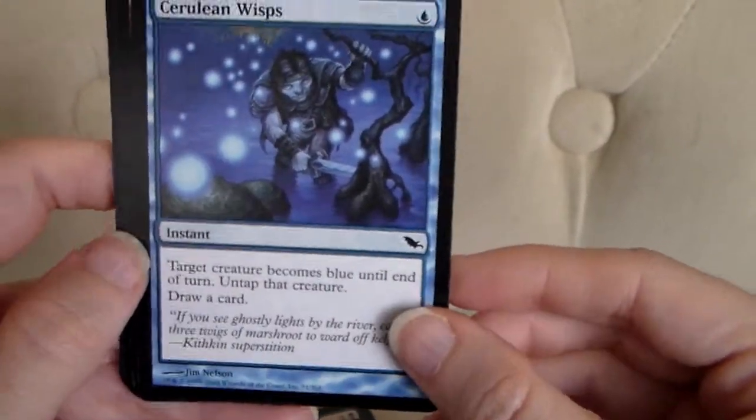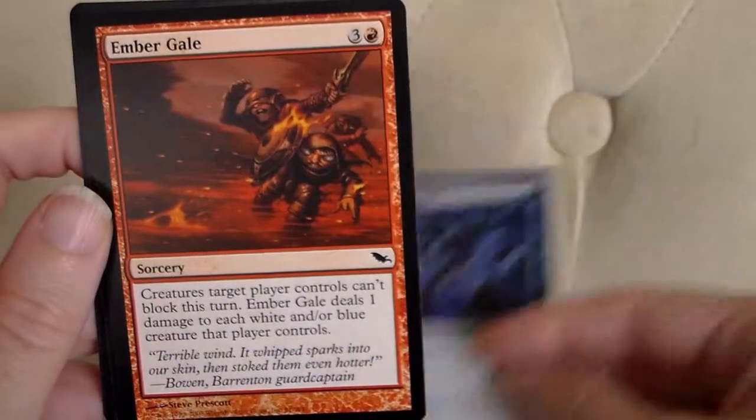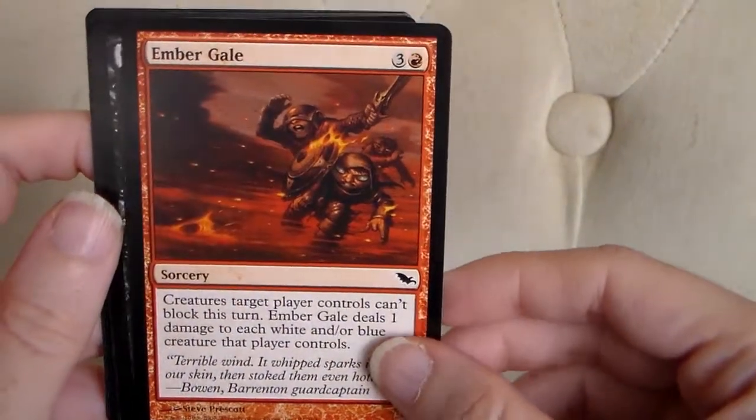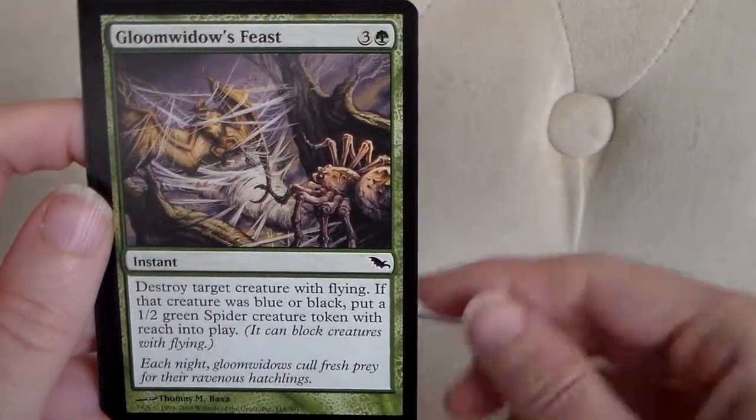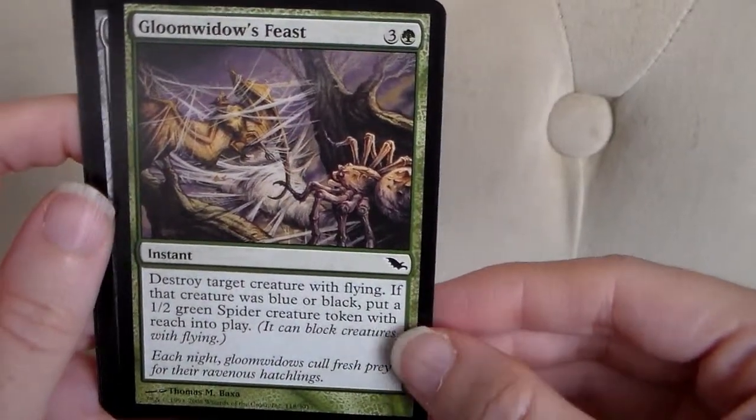Cerulean Wisps. Ember Gale. Smulder Initiate. Gloom Widow's Feast.